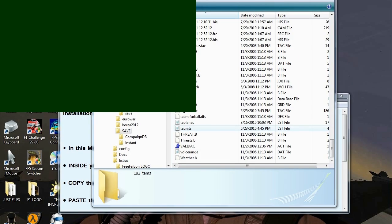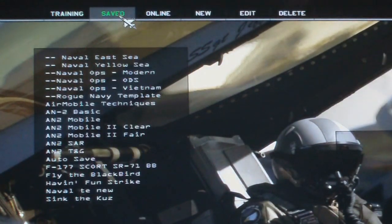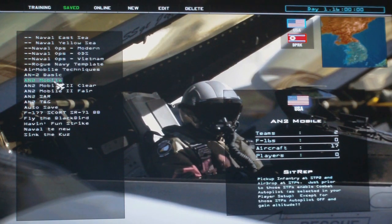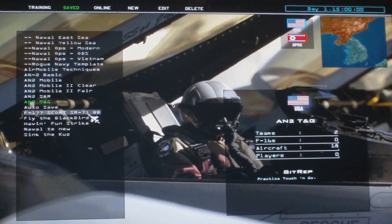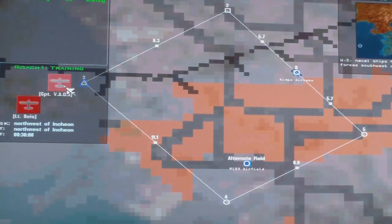So you know how to launch the game — just double click on the icon. Once you're in there, go to your tactical engagement, go to save folder. Here you can see the first basic — AN2 basic, the mobile, pick up infantry at airstrip number 2, enable comeback autopilot just to test your autopilot, AN2 mobile again, and then a search and rescue mission. It says you can pick up a pilot at the airstrip to rescue him — that would be cool to find out how that works. Let's just go to the basic mission and commit. And that's the plane you're gonna fly — take off.